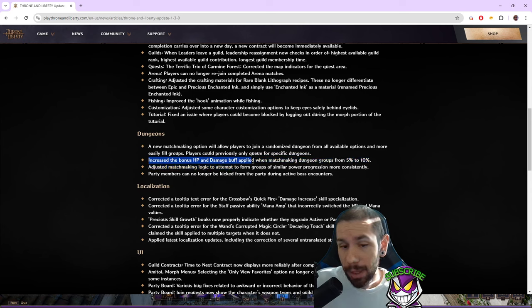The other thing I wanted to address: they increased the HP and damage buff applied when matchmaking dungeon groups from five to ten percent. They essentially doubled the buff going into matchmaking, hopefully making the random matchmaking — which was already significantly terrible — better. It gives more HP and more damage to try to brute-force these dungeons, and they also made it impossible to kick party members when you're on the final boss.